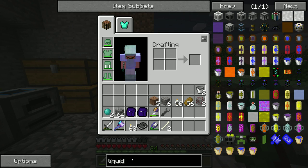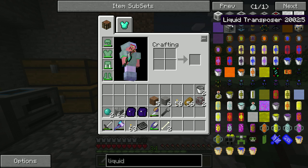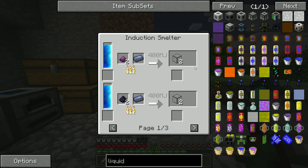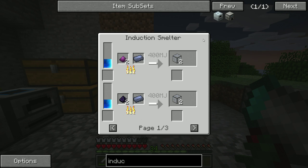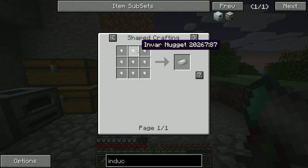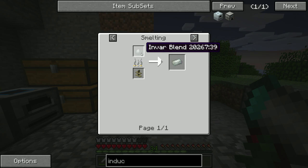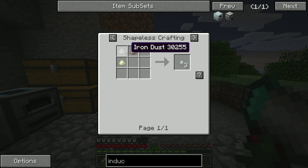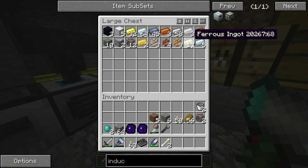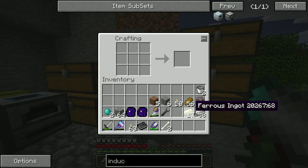One of the things we need to start working on now — we need to move a little bit further along in the Thermal Expansion line. Specifically we want to get liquid ducts, and we're going to need hardened glass to do that. We need an induction smelter to get to that. For an induction smelter — not to be confused with an induction furnace — we need this setup, and specifically the Envar ingots, which are a little nasty. You can get the Envar blend by doing iron dust and ferrous metal.